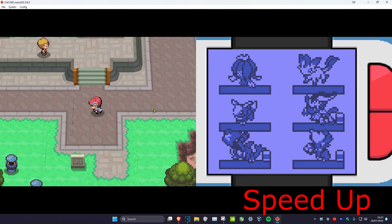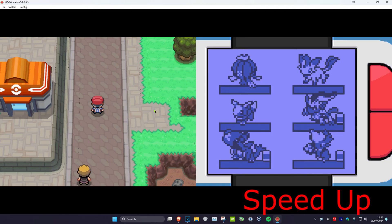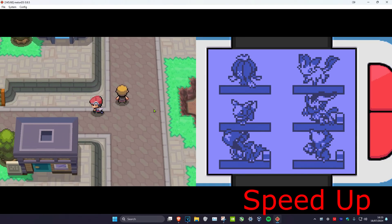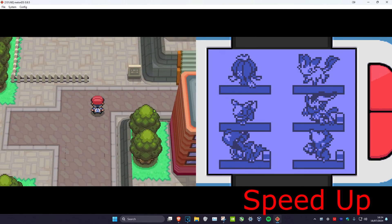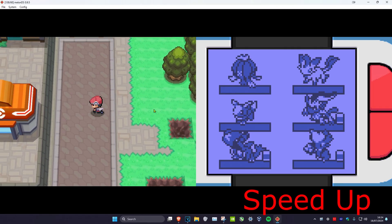Once you're in game, press and hold your assigned key and the game will run faster. If you want it to always go faster without holding anything, in my case I click the left joystick and it stays fast without me holding the keybind. If you're also using a controller it might work the same way for you.